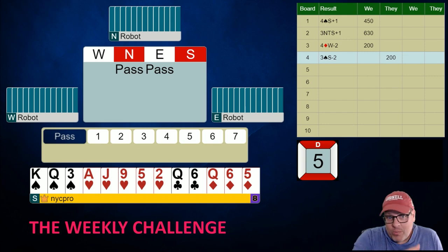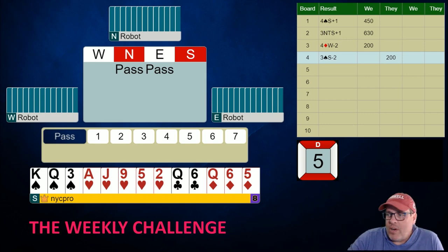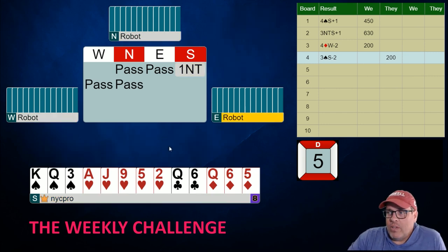I left you guys with this hand asking what you would open. I'm sure you ran Monte Carlo simulations for a few hours to see what was best. I'm going to tell you this is a no trump. We're going to upgrade 14s that have good five-card suits in them. This has a good five-card suit — it's irrelevant whether it's a major or a minor. It's a good 14 with a source of tricks.